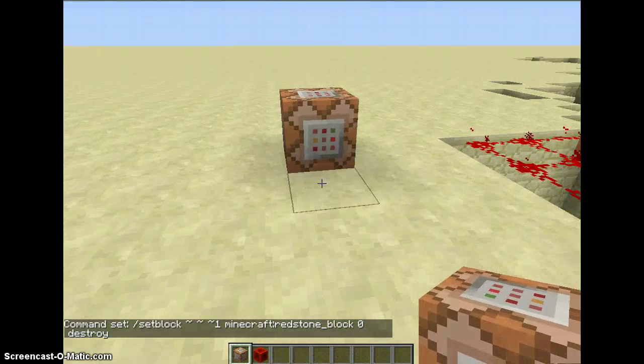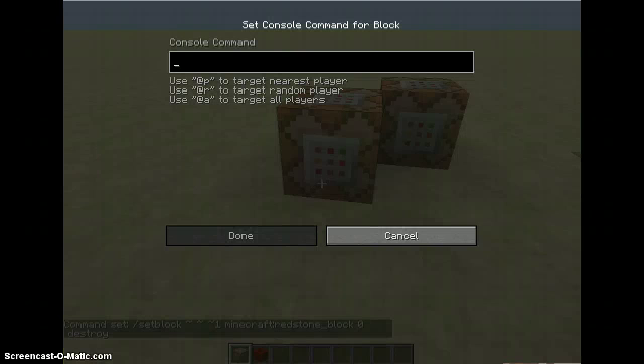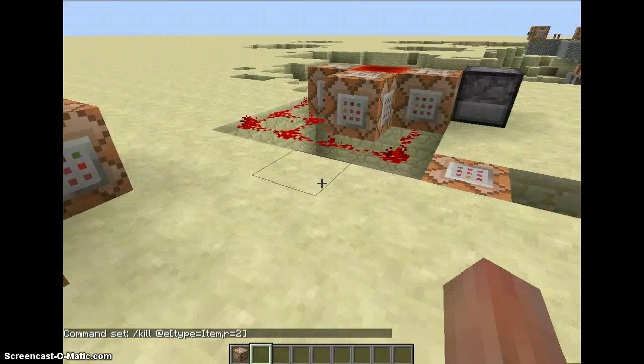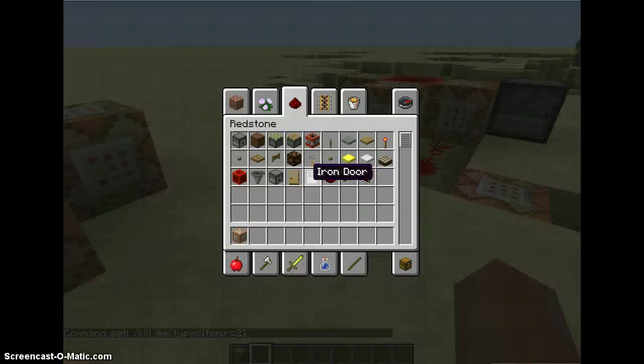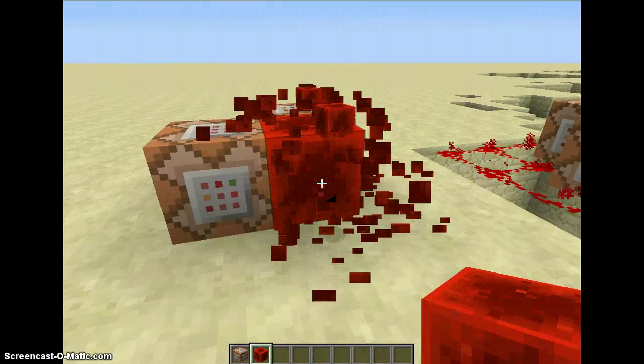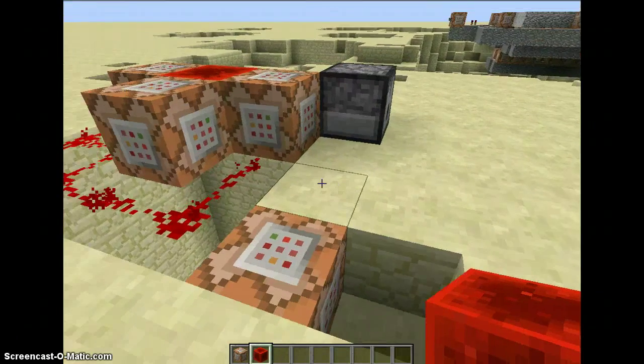So you do that. Now, next, put a command block either there, there, or there — right next to wherever the redstone block can be — and put in the command '/kill @e', then put in square brackets and do 'type=Item' — make sure that's a capital I — comma, then put 'r=2', then put another square bracket. Then since you know where the redstone block is going to be placed — I dropped that, let's just get another one and place it right there. And there you go. It's really simple, very effective, quick, and that's how to make it.